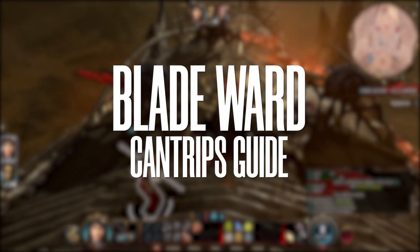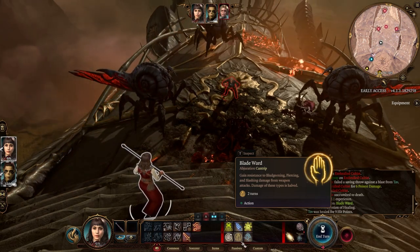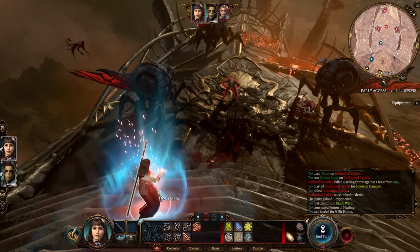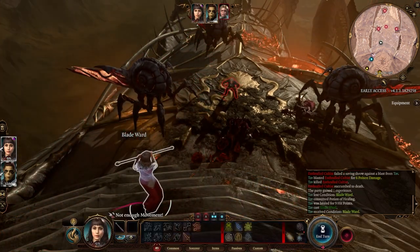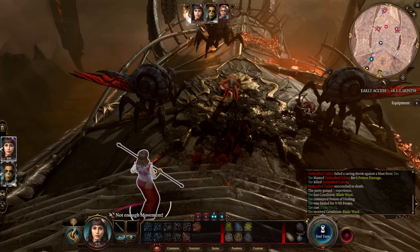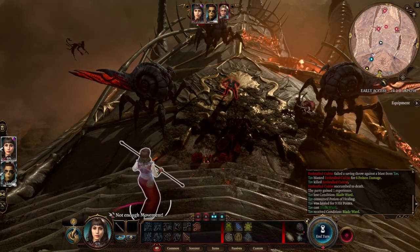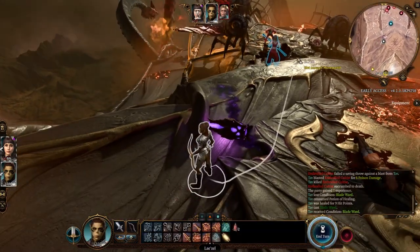Now we're going to demonstrate Blade Ward. Blade Ward gives you resistance to bludgeoning, piercing, and slashing damage from weapon attacks, meaning that damage is halved. When you cast it, it says it lasts for two turns, but that's actually one turn only, because by the end of your next turn the effect will be finished — so kind of like one turn.